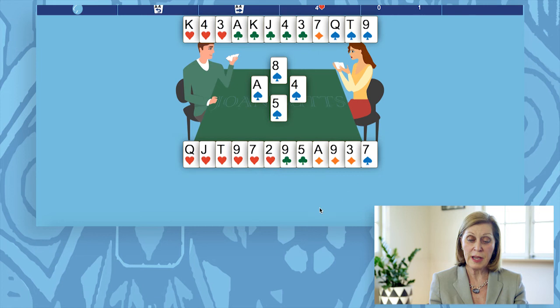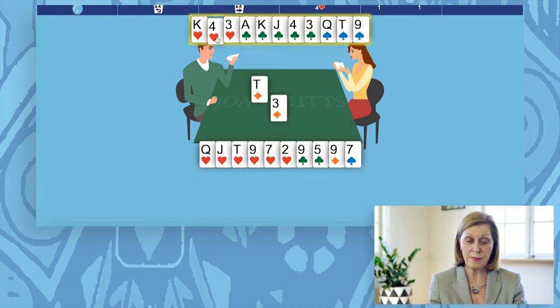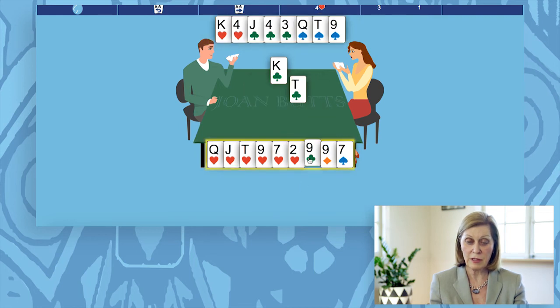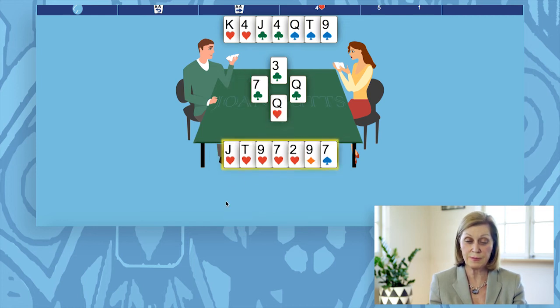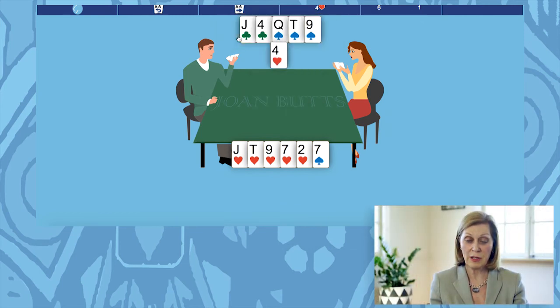So you lose the first spade, and they switch to a diamond. Win the ace of diamonds, and before you draw trumps, you should actually play a diamond and trump it in dummy. Now you need to come back to hand to trump the 3rd diamond. The best way to do this is to play the ace of clubs and the king of clubs, and now trump a club. You can afford to trump this high, because you've got so many good trumps. So let's trump it with the queen, just to be sure. The clubs broke 3-3, so now your 2 clubs in dummy are winners. Play the 9 of diamonds and trump it — you might as well trump it this time with the king of hearts. Now play the 4 of hearts, they win the ace.